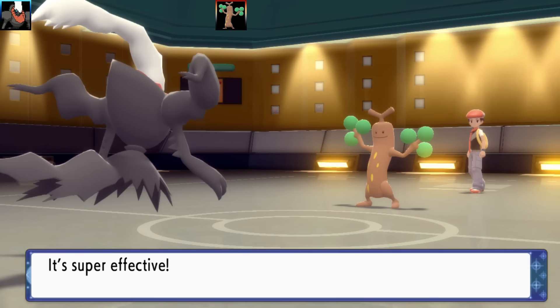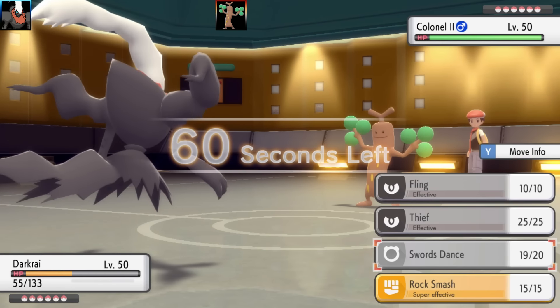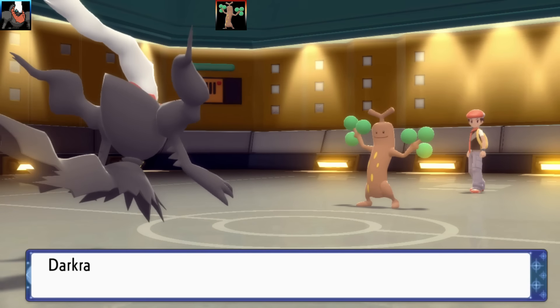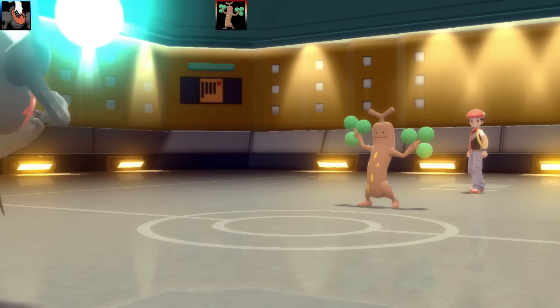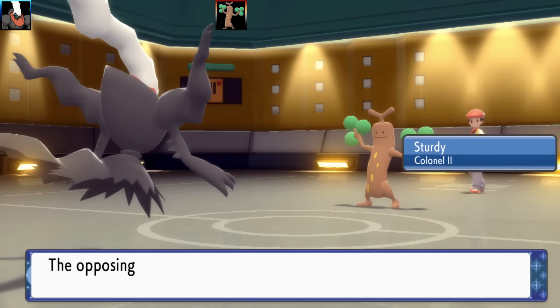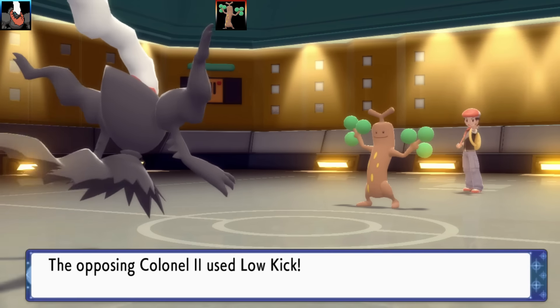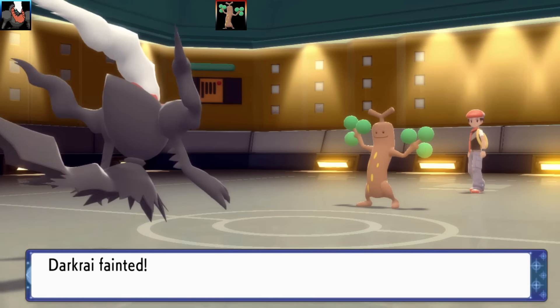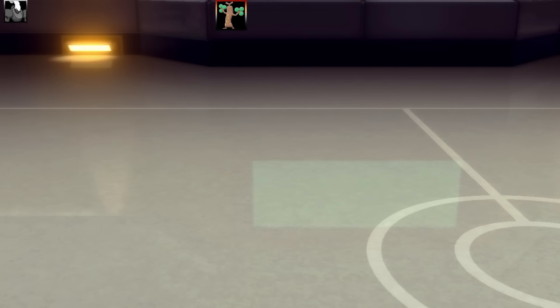We've got the Iron Ball fling set, with Thief to steal the item afterwards and do a little bit of damage. We also have Swords Dance and Rock Smash for coverage. Rock Smash has a 50% chance to drop the opponent's defense by one stage too. Unfortunately, Sudowoodo is going to get taken out by a couple of Low Kicks — I had to use Stealth Rock. Still a solid performance there from Darkrai one.